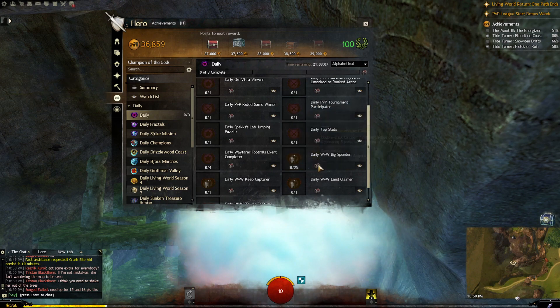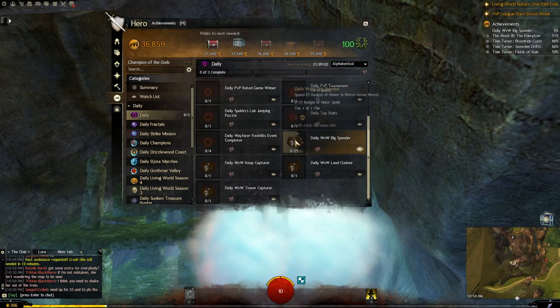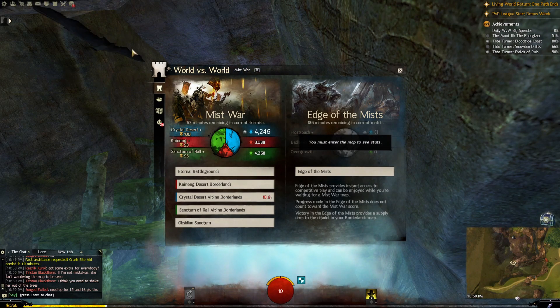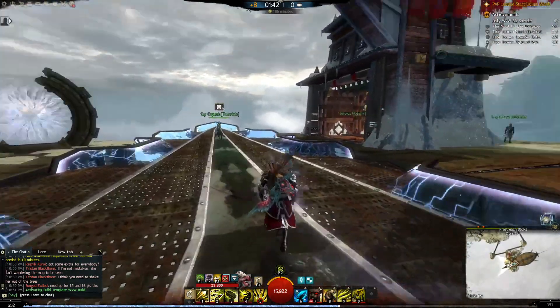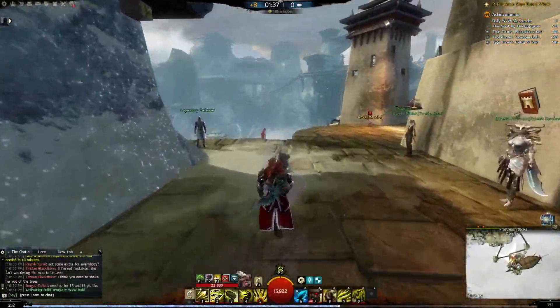When you check your dailies and you have Big Spender, you should always do it. The easiest way is to go to World vs. World — hit B or tap the tower icon — and instead of looking through all the options, just go to Edge of the Mists. It's way faster and saves you time and effort.